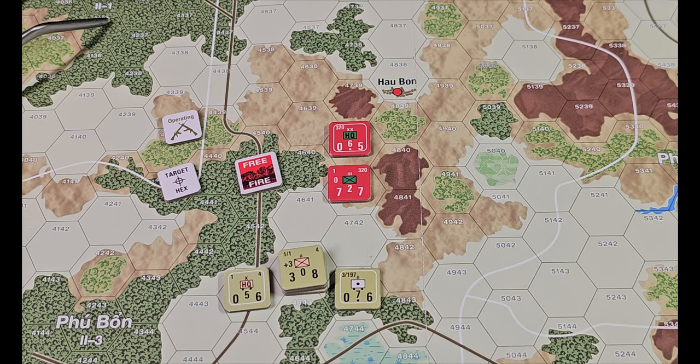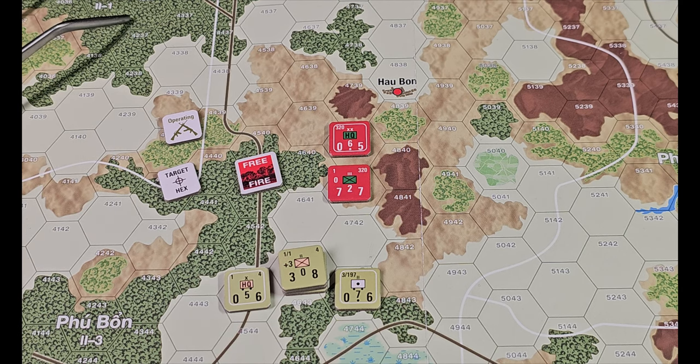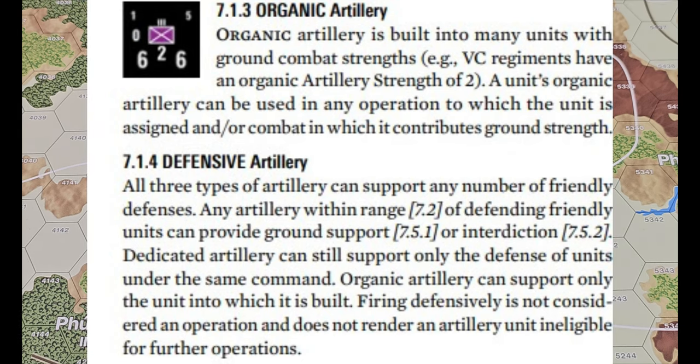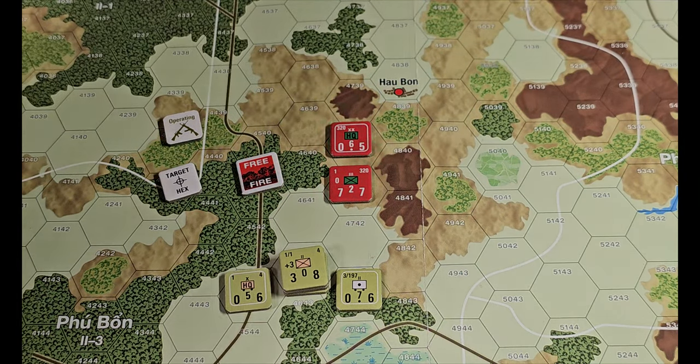When you do combat in this, it's a little weird because you'll have two results. You roll the die and use a die roll modifier, but your results are going to differ — you'll be consulting two different columns based on your ground combat strength plus enemy support. I'm going to go back and read the organic artillery rule again, because a lot of people commented on that last time. It's page 20, section 7.13 organic artillery: a unit's organic artillery can be used in any operation to which the unit is assigned and/or a combat in which it contributes its ground strength.